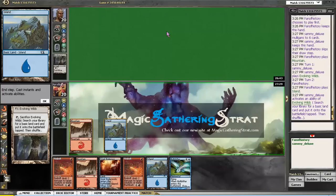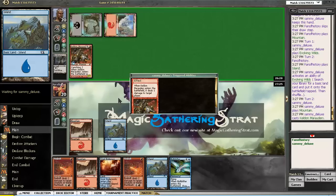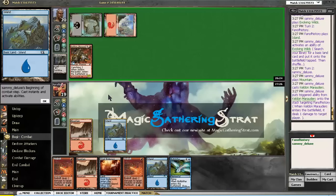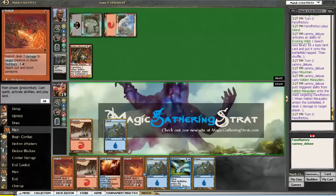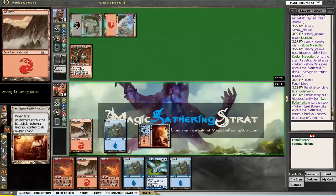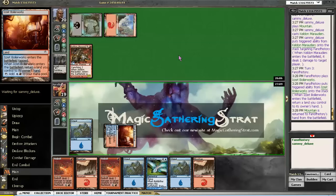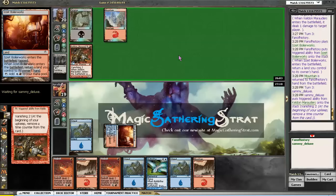I'm going to hardcast that Muldrifter for 5. Or should I use it before? Now I probably have some burning to do next turn. I'll double-bolt a Putrid Leech — not happily, but I'll do it. But it's Keldon Marauders. There's a lot of land here. I'm just going to play Boilerworks and be done, and take the pain.